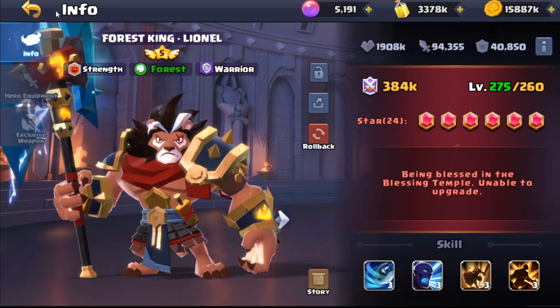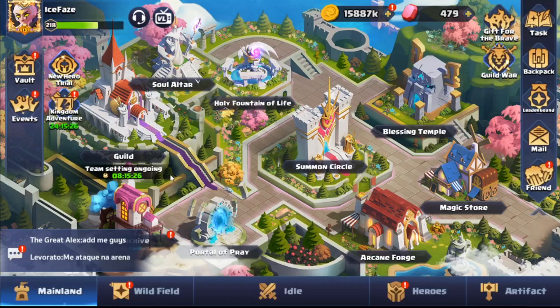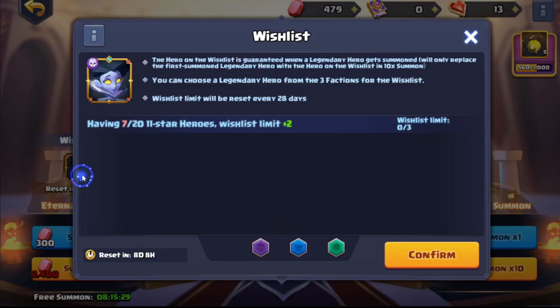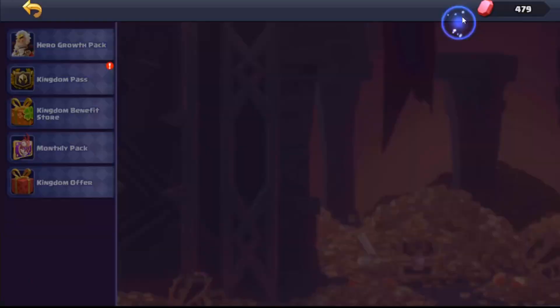I feel like everyone should try to prioritize getting Lionel. You don't have to max him all the way, but getting him to 11-star should be a priority. I wouldn't put all your eggs in one basket with Lionel though — get him there and then work on other heroes, and you'll slowly pick up Lionel shards as you go.